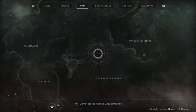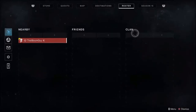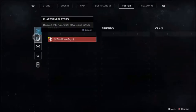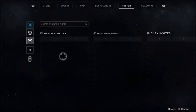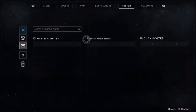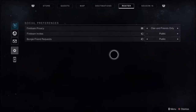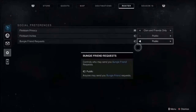We're going to go back in and look at the other side now, which is your clan section. If you're in a clan, this would show your clanmates. You have your platform players, so since I'm on PlayStation, you have your fireteam invites. Over here is where you would search somebody by their Bungie name, if you would want to add them for crossplay. You have their Bungie friend requests, the clan invites, and finally your social preferences — whether you want your fireteam privacy, your fireteam invites, and your Bungie friend requests.